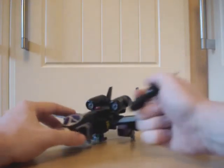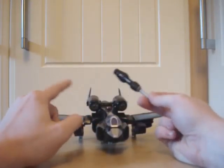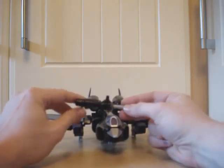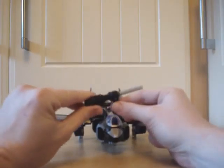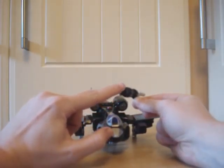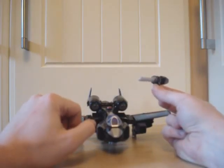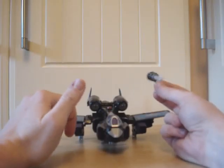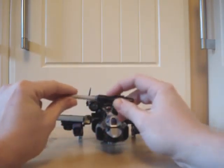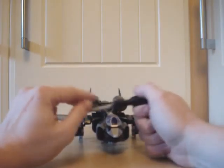He also comes with landing gear, and a button which gives off the same noises as Powerglide. On the underneath of both figures there is a weapon with a firing missile. There's also yellow here on Stormcloud which will be brought to the front in robot mode.